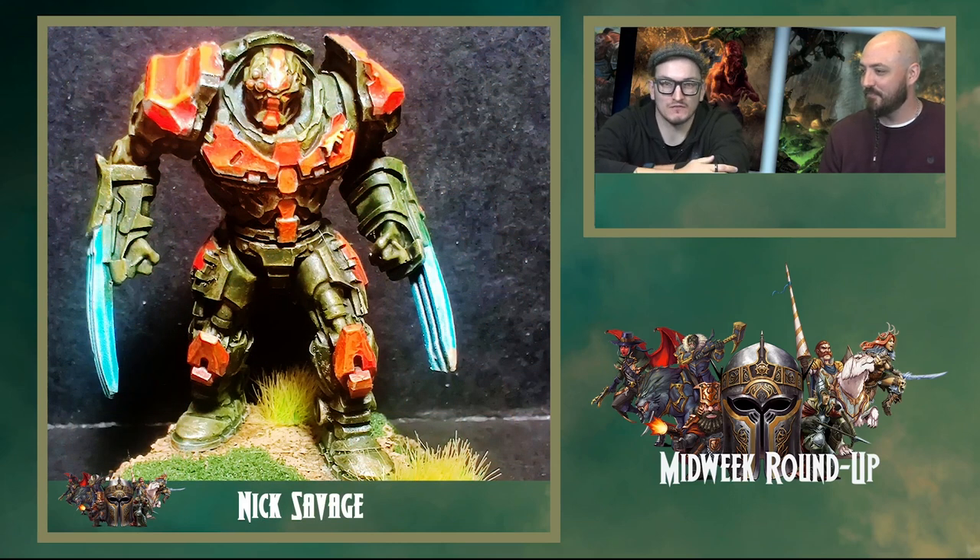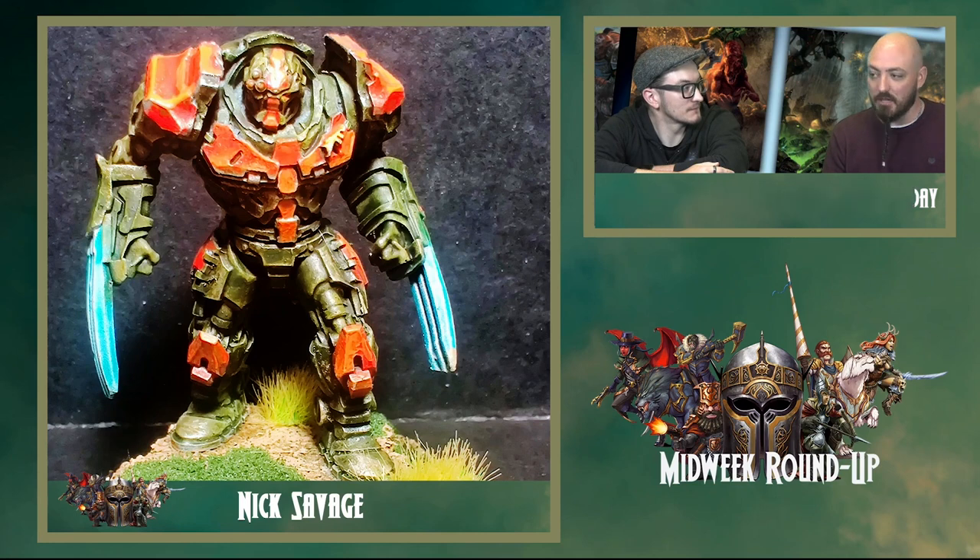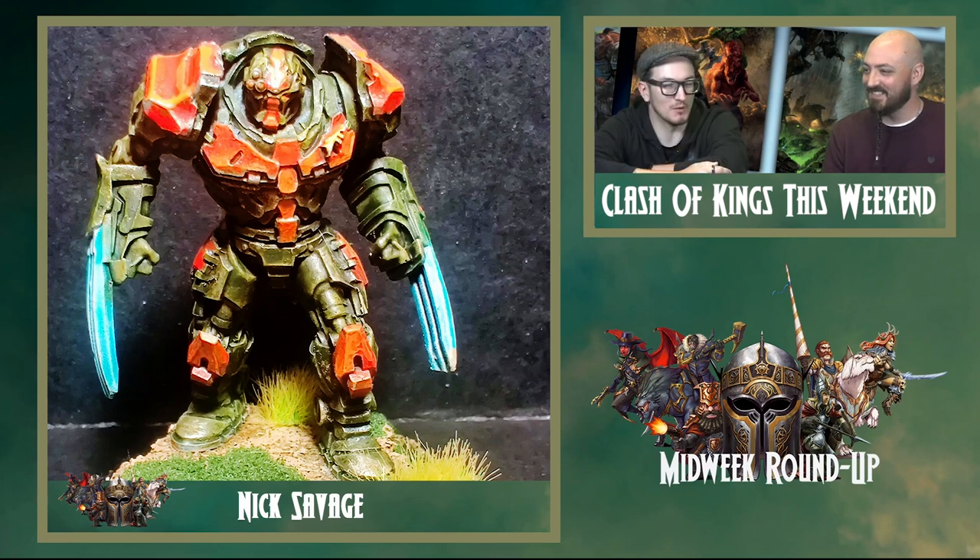Our very own Nick Savage has been chipping away at his slow grow — he's still beating me, I've still yet to get any primer on my models. He's done his Peacekeeper Captain. If you remember in the video recently, he said he was thinking of changing his colours from the light gray and orange to something a bit different. He's gone for more of a camo green, with the orange just to make that pop, and then the blue on the claws. Orange and blue are good contrast for each other, so having some blue claws really makes it pop.